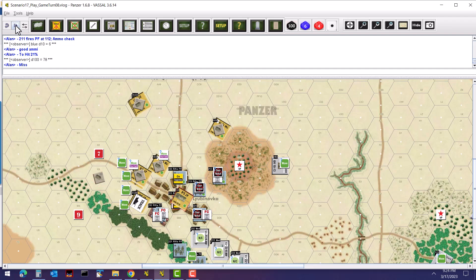The tank attempts to overrun the unit in the town hex. Since the infantry are in buildings, the tank has to enter the building — triggering a building entry check. Unit 112 needs 51 or greater with a plus-40 DRM, so effectively 11 or higher to crash through without damage. Rolls a 39 plus 40 makes 79 — he's okay. Now moving into the overrun.